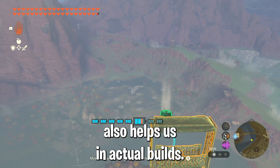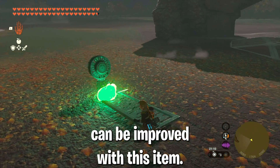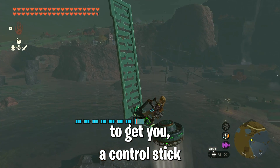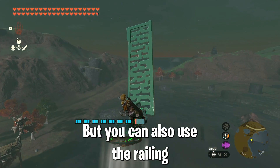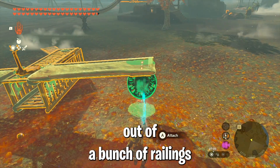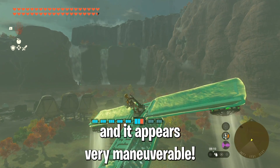The low air resistance also helps in actual builds. For example, the hoverbike — or as I like to call it, the skysicle — can be improved with this item. You don't need more than one fan to get a control stick and the railing up into the air. But you can also use the railing for bigger builds. Right here I build an airplane out of a bunch of railings and as you can see, I only need a couple of fans to get into the air and it appears very maneuverable.